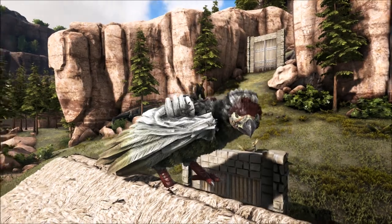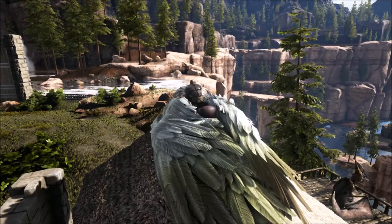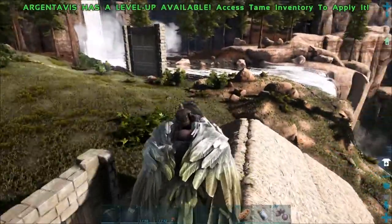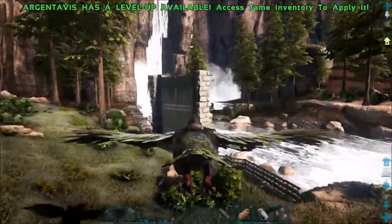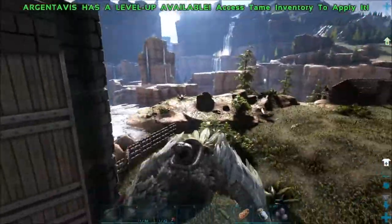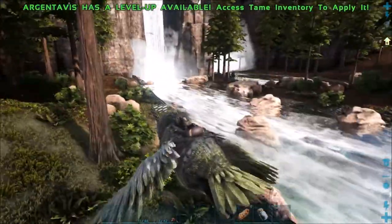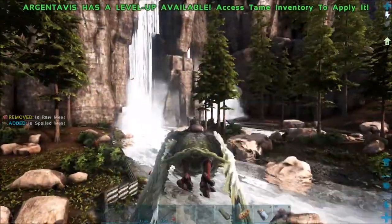What is up guys, FallenRedZero here back again playing Ark Survival Evolved. Today we're just kind of playing around. If you saw in the last episode we were building the barrier over here. I can't remember what all I got done but I did build up the wall all the way to level 3, and I got some more stuff laid around there and some up top as well. Before I continue on, since I need a lot of stone and wood and everything as I mentioned last episode, I'm going to be taming some stuff today.